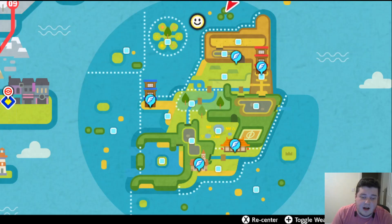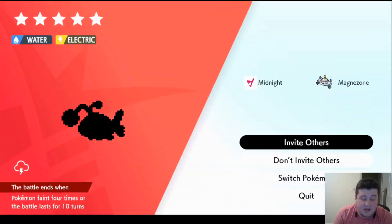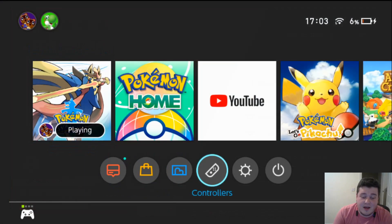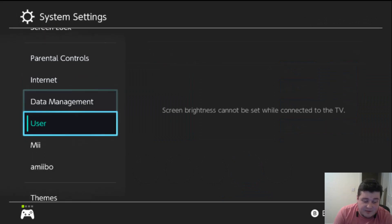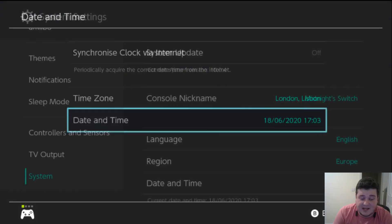There is a raid den in the middle of them which you can use to cycle through the weather. Go up to it, click on it — you'll probably need to put a wishing star or wishing stone in it — then click invite others and wait for the time to come up. Go down into your system settings, right down to the bottom, then System, then Date and Time, and you can change it to whatever day you need.